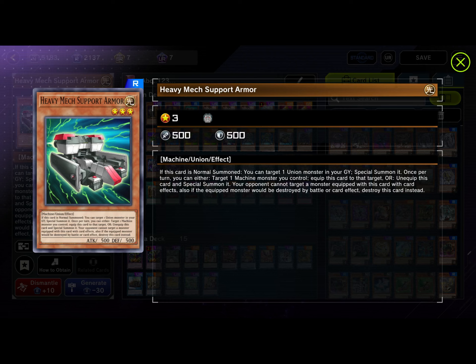Heavy Mech Support Armor is not a great going-first card, but it is good to have. When normal summoned, you can target one Union monster in your graveyard and special summon it. Once per turn you can either target one machine monster you control to equip this card to it, or unequip it and special summon it. Your opponent cannot target a monster equipped with this card with card effects, and if the equipped monster would be destroyed, destroy this card instead. Its key use is special summoning a Union monster from the graveyard to start link plays.